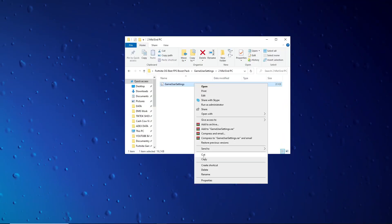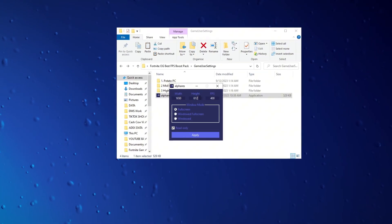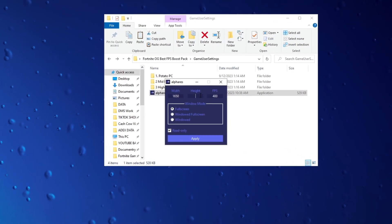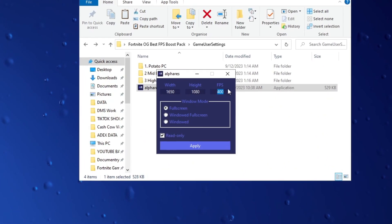After noting the resolution, copy this file and replace it with your old file. Open the Alphers program, input the noted resolution, and adjust FPS settings to match your PC. This fine-tuning contributes to optimized gaming performance and improved FPS.